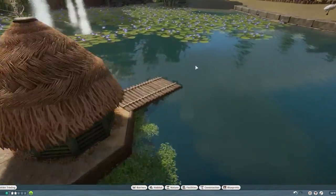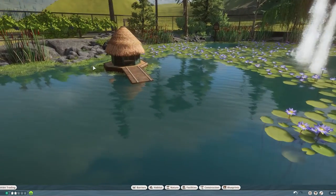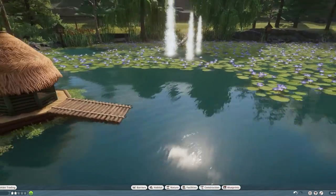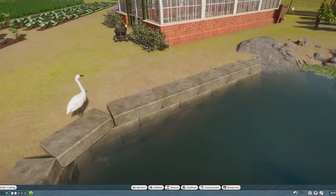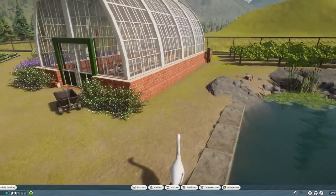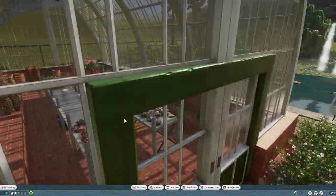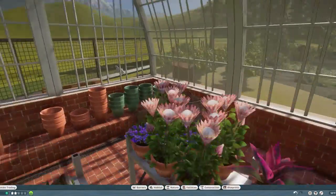I added the swans because I wanted something to swim around in here, since I added this little swan house and these little duck houses. They mostly just float on the air and walk on water. We've got a little greenhouse where we're growing things.